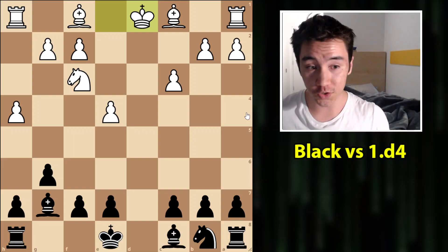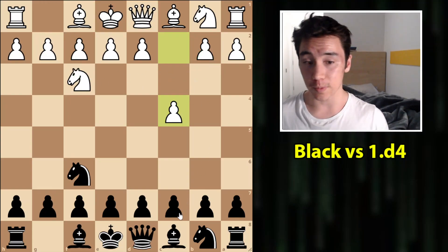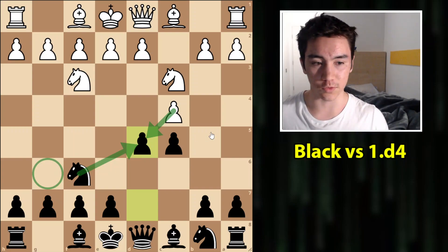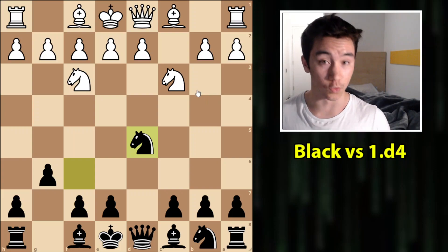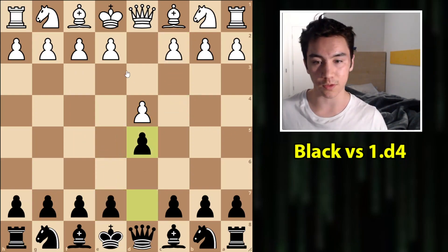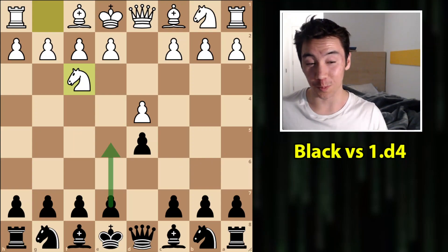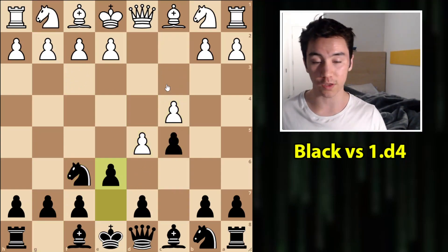If you're a Grunfeld player watching this thinking you don't want to go into these lines, you'll probably have to learn something else against 1.Nf3 and c4 — such as maybe playing c5. One line resembling the Grunfeld is going d5 immediately, and after takes-takes, playing g6. It does somewhat resemble the Grunfeld, but it's definitely not better than these anti-Grunfeld lines in my opinion, and from a stylistic point of view I've never felt they'd suit most Grunfeld players. We could do this comparison for every single opening against 1.d4 — something like the Albin Counter-Gambit obviously doesn't work if White does something simple like not even playing Nf3 on move one.